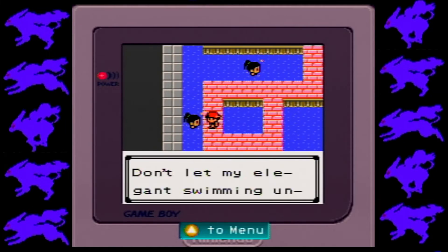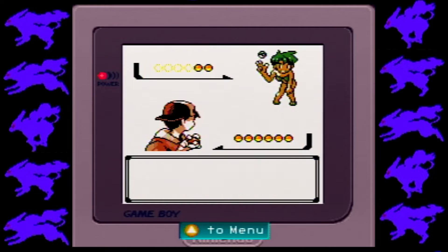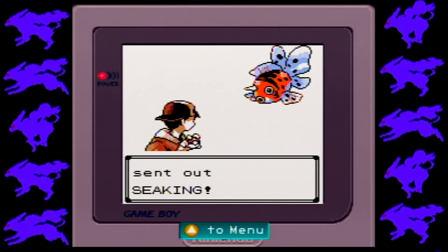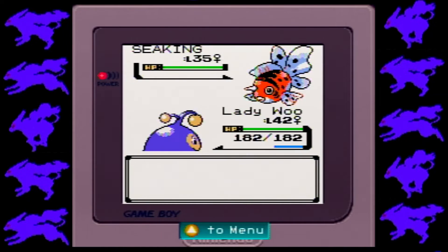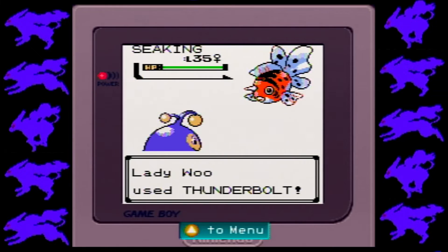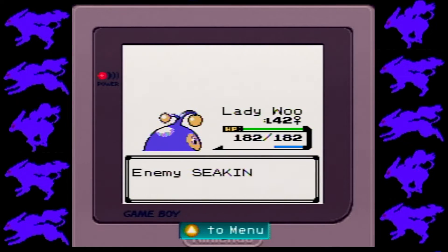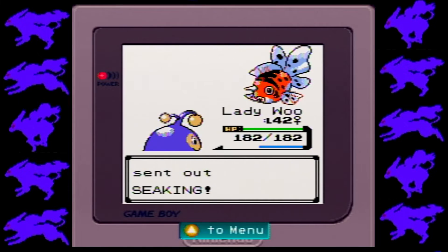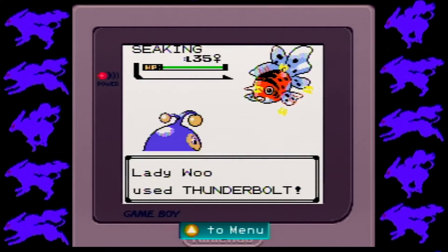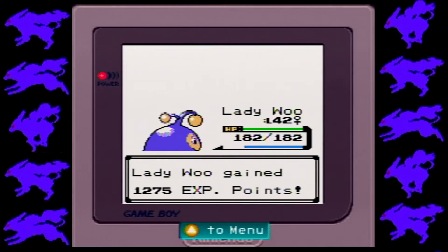We've got a bunch of trainers we can fight here, get a little bit of experience. I think this is really the only place where Lady Wu is going to be very, very useful — like, she's always fairly useful, but this is the only place where I definitely want her at the forefront, so even if she gets to level 50 here, I mean, that wouldn't be great, but it would be acceptable. Let's put Thunderbolt as the first move — I like that a little bit better than using Thunder Wave. There goes another Seaking. Good amount of XP.